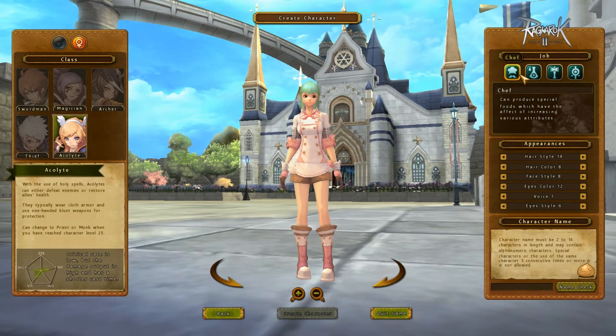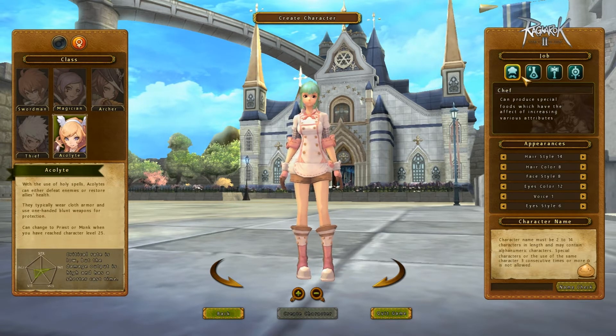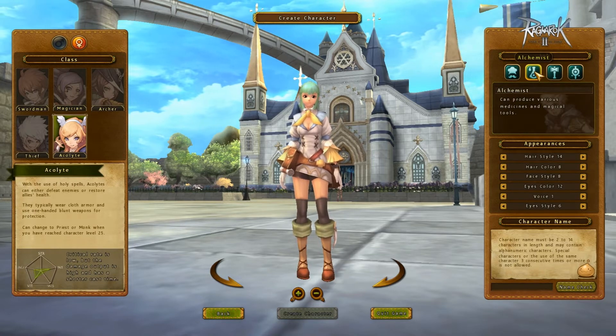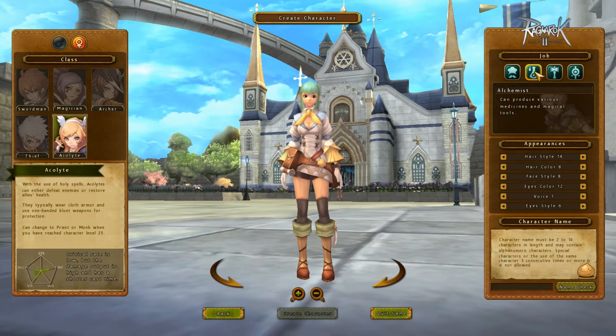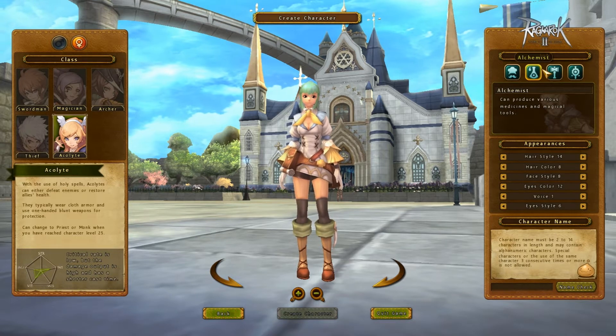Over here we have our jobs, and this is only for crafting purposes. For the chef, you can create foods that will heal HP and SP over time while out of battle, and affect your stats. The alchemist does the same thing — you have potions you can use during battle and potions to increase stats, like buffs.